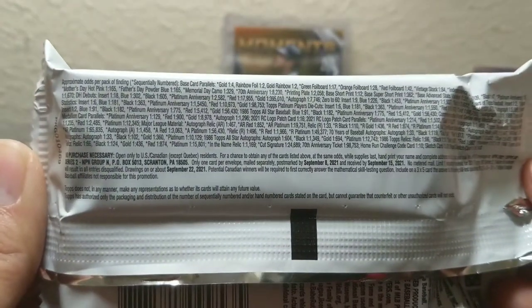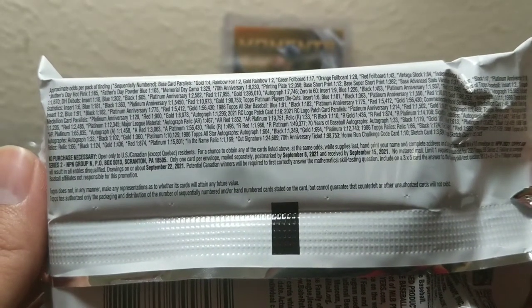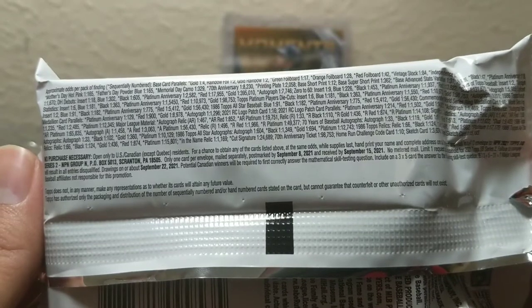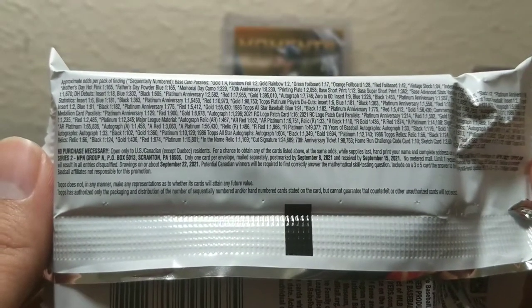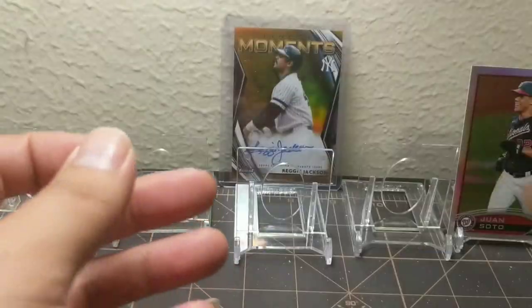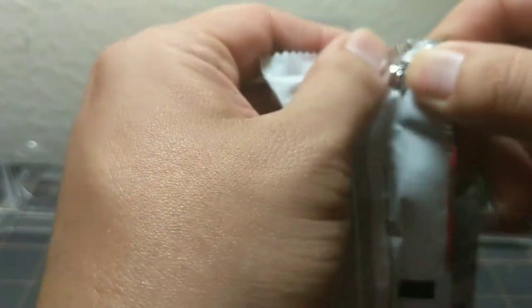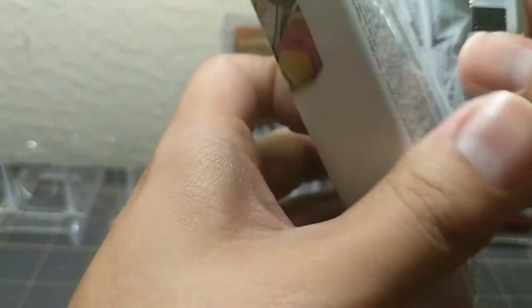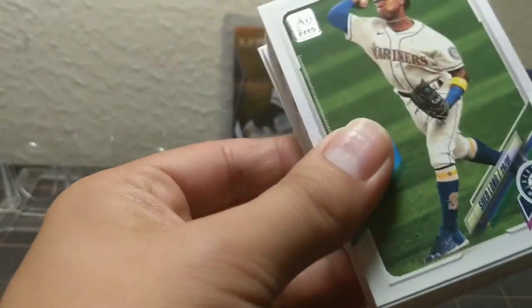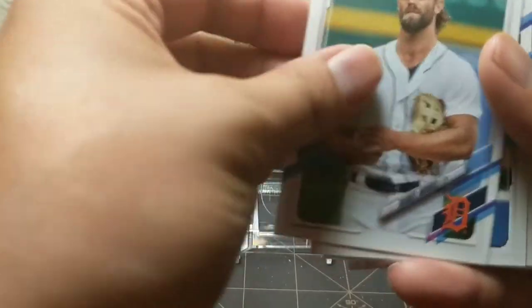Before I move on, here are the odds — in case you want those. One in four gold rainbow foil, one in two gold rainbow, one in two green foil board, and so on. Powder blue isn't that hard. Check out Independence Day at one in 109. Alright, let's get into it before I waste more time — I'm going to be moving at a fast clip here.